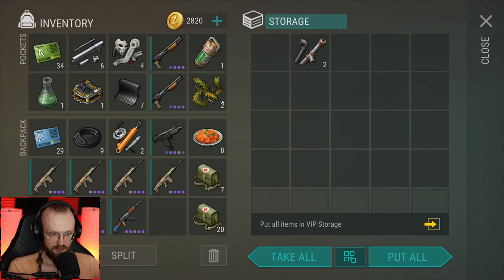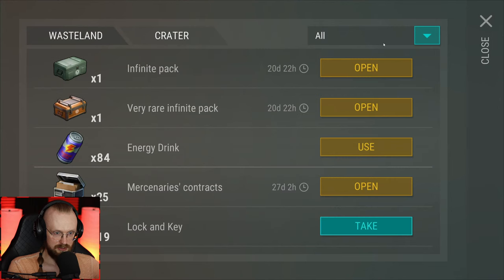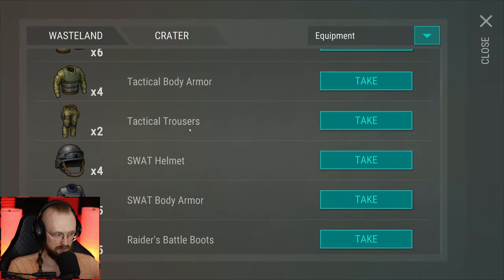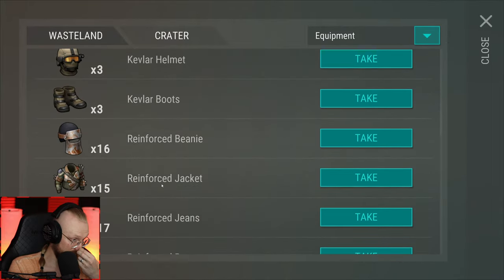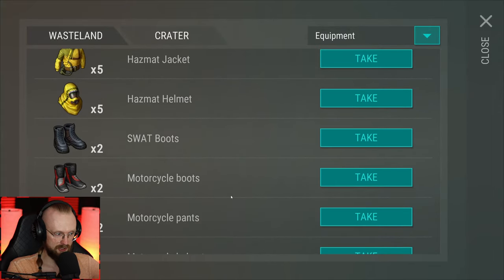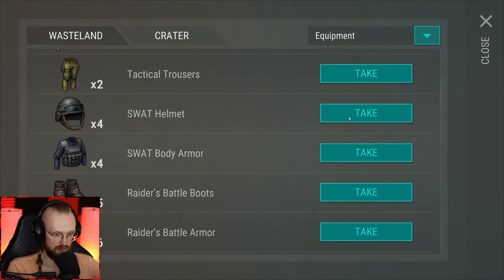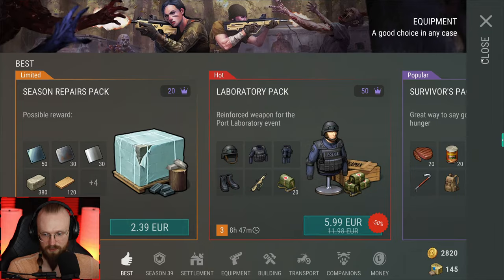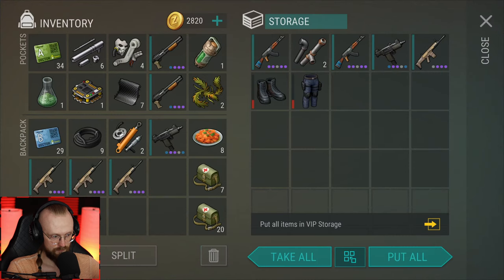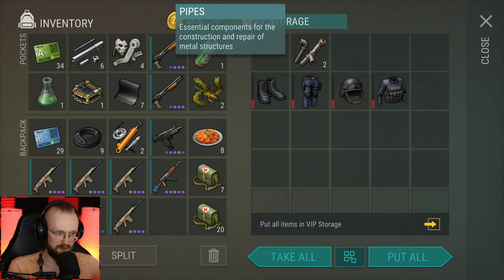How about I get a new armor? Let's get a new SWAT armor. There we go — I got the SWAT boots, I got the SWAT this and that. Where are the SWAT pants? And there are the SWAT pants. We have so many of these pipes that I don't even know what we'll do with them — like literally hundreds.